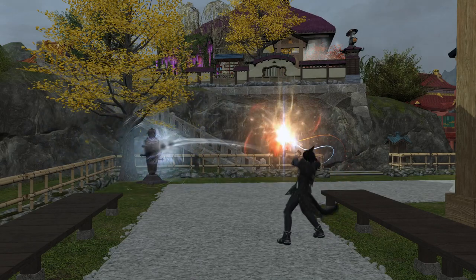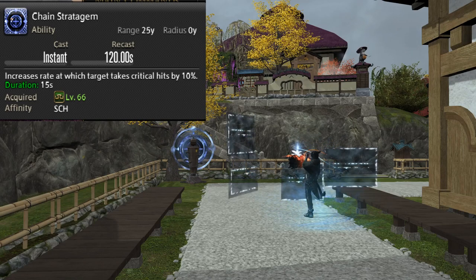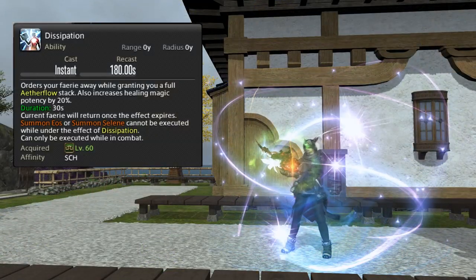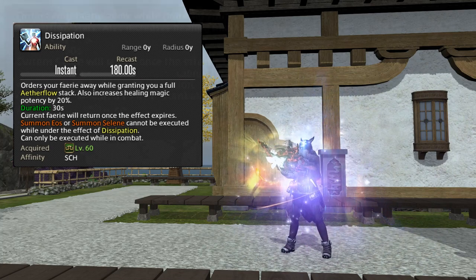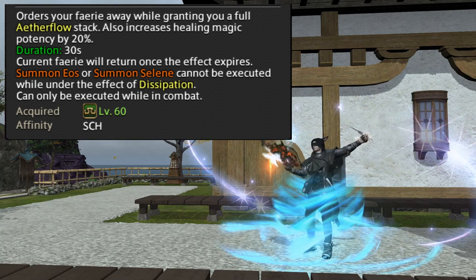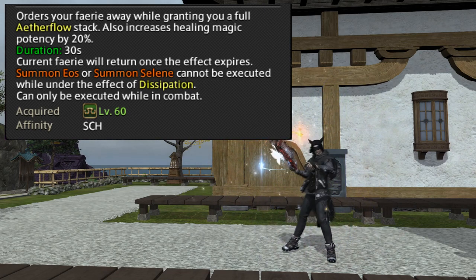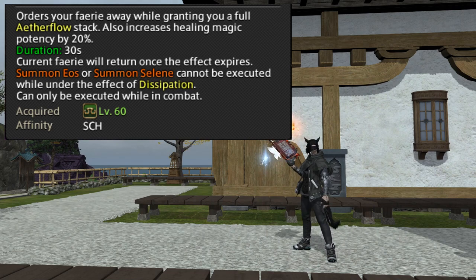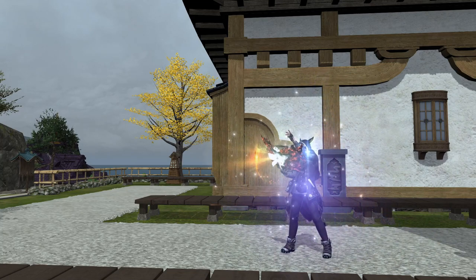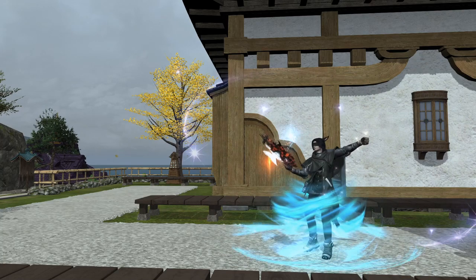Our big party buff, as mentioned at the start, is Chain Stratagem, which causes everyone to have a 10% increased crit hit rate on the boss for its duration. There's one ability I didn't put into either healing or damage: Dissipation. By reading the tooltip, Dissipation is a big healing buff giving us 20% increased healing. However, it does not affect our Aetherflow skills — only Physic, Adlo, and Succor are affected. We do gain 3 Aetherflow stacks, but sacrificing your fairy means all the healing falls back onto you. I use Dissipation for two scenarios: at the start of a fight after spending my original 3 Aetherflow stacks for more damage, or in big emergency moments where I need to spam Lustrate.